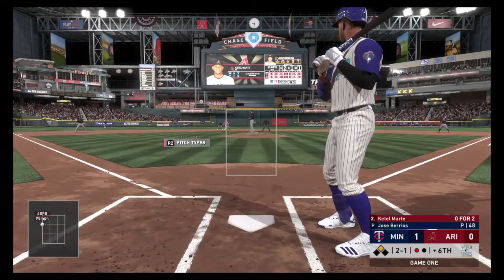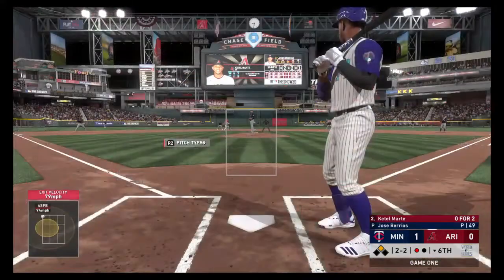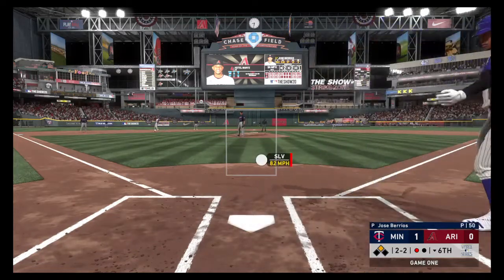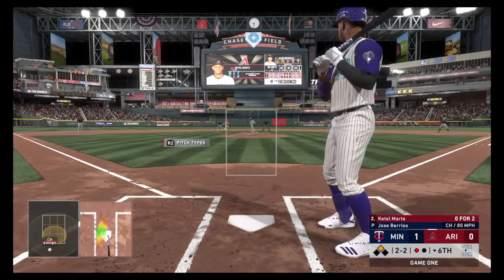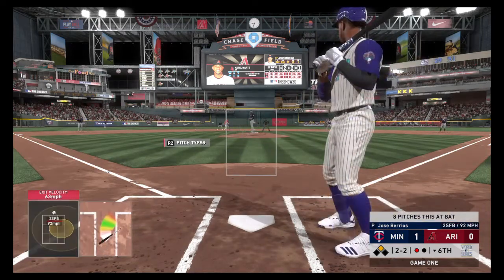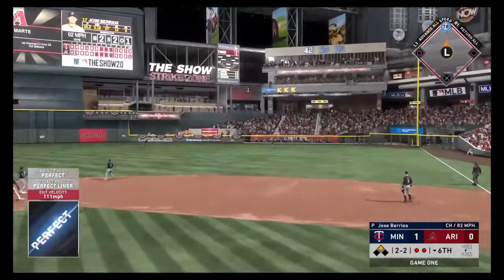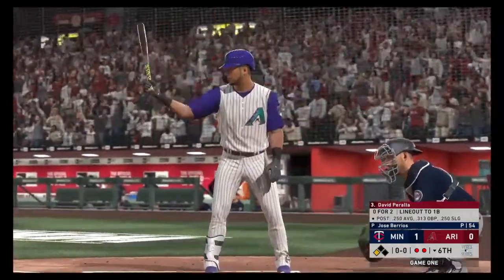That puts a runner in scoring position. The 2-1 count and one out to Cattell Marte. The pitch is hit high in the air and out of play into the stands — foul ball. Two balls, two strikes. The pitch — bounced foul outside first. Cattell Marte hangs in there. Still 2-2 with a runner at second and one out. Fouled back on a changeup that was low, but it was too close to take. Still 2-2. Another bouncing ball foul outside of first. Cattell is making this into a long at bat. Fouled off again on a high fastball. Berrios throws the ninth pitch of this at bat — lined into right field and caught. Starling Marte will tag and go to third safely. Even though it's an out, it's not a complete waste as the runner moves up 90 feet.